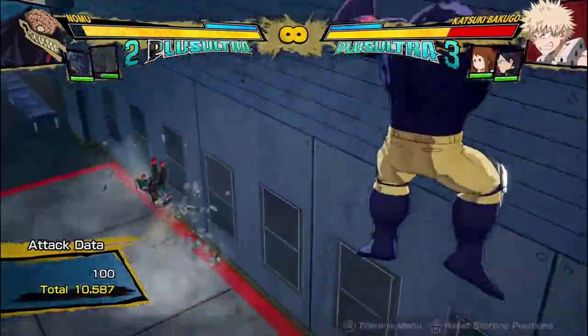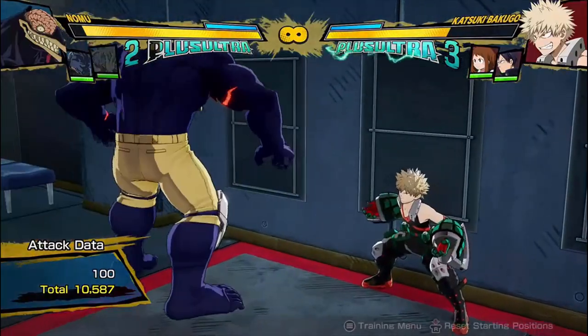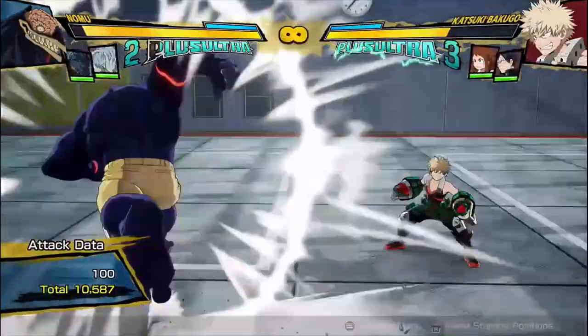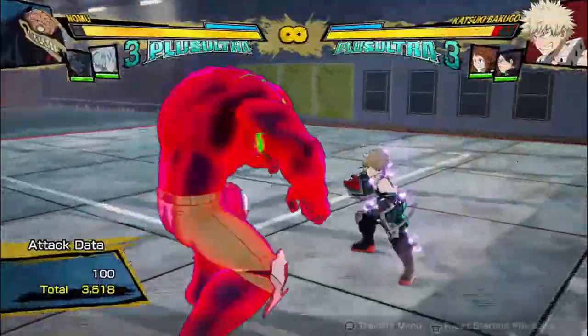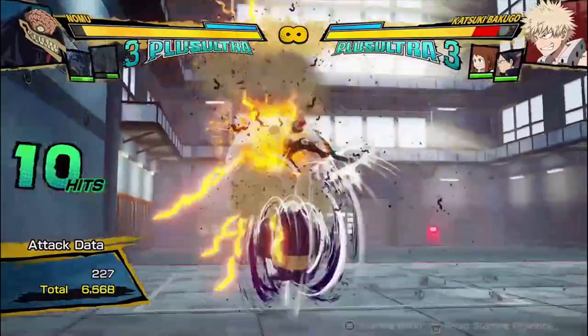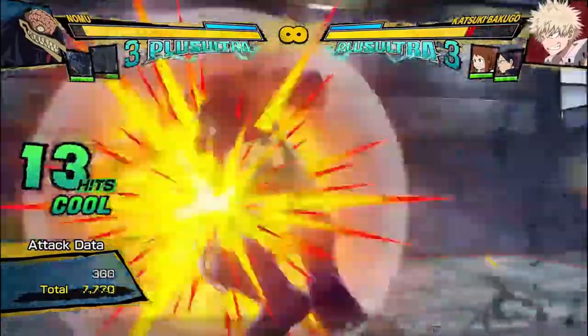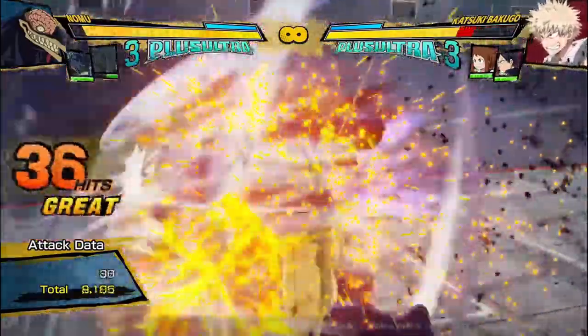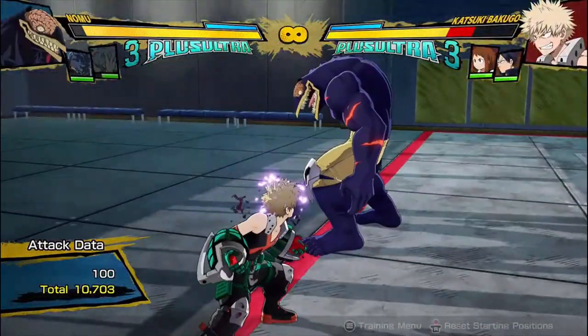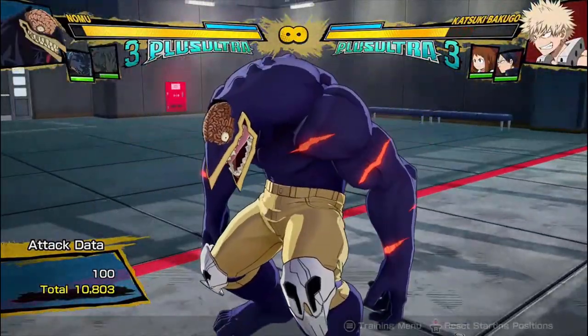There we go — you get 10,500 damage, which brings his damage up to regular. That was for a single dash cancel and a support, which is pretty good. You don't want to extend it too much because it'll meter blow earlier, but 10,500 for zero dash cancels is pretty good damage.